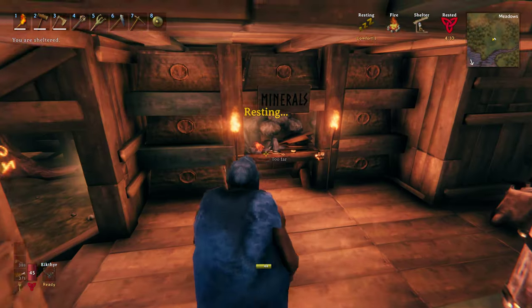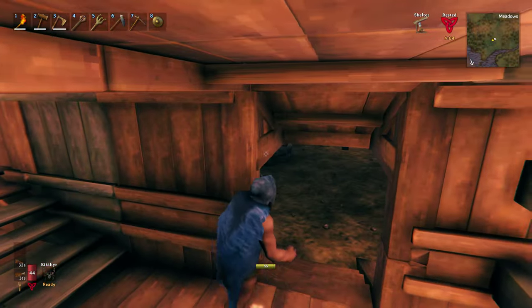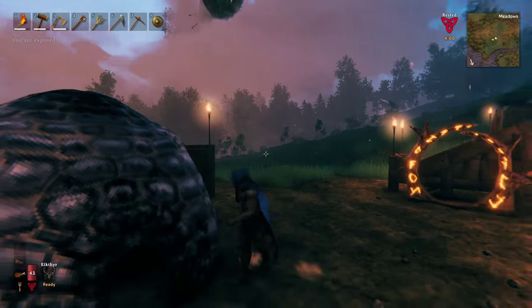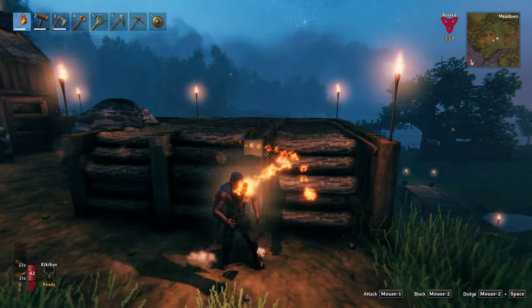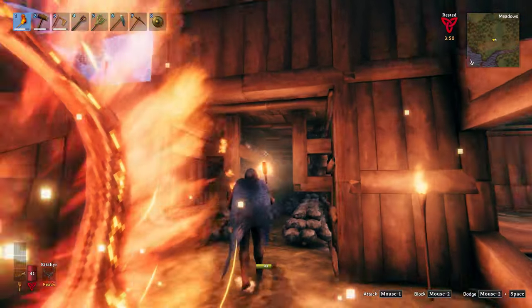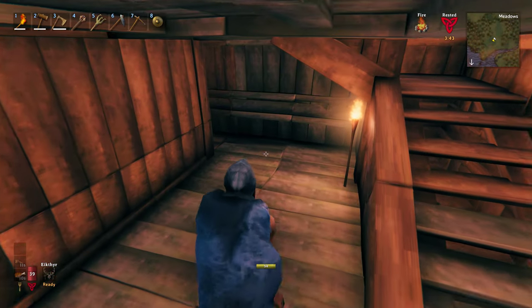Down in the basement we got our forge for creating metalwork stuff. Outside we got a smelter, a kiln, and I just made this cool little shack for our wood and storage. I did something similar for stone. And that's a portal, because this game has portals.